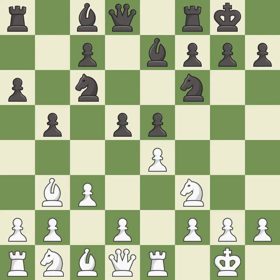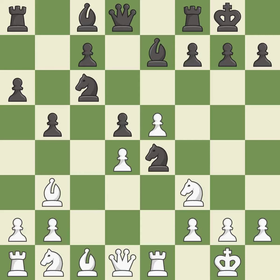d5 takes space in the center, attacks the e4 pawn, and allows the light-squared bishop to develop. d4 gains space in the center, attacks the pawn on e5, and opens the diagonal for the bishop to develop. The opposing knight is kicked by a pawn and must now move or be captured. This moves the knight to safety — it is the last book move — and captures a vulnerable pawn.